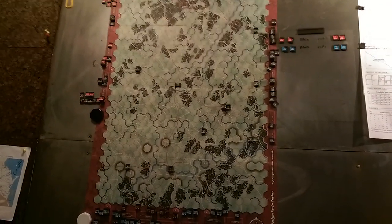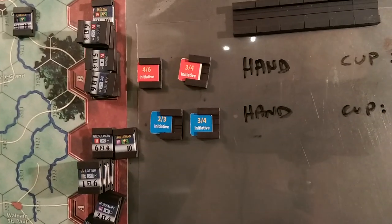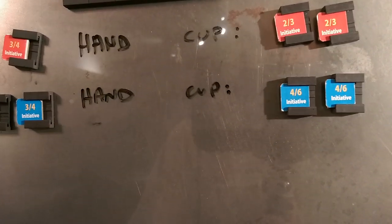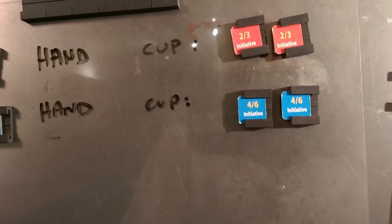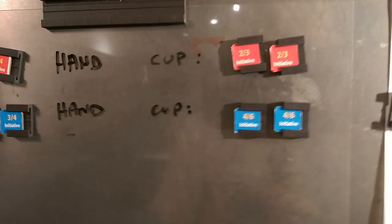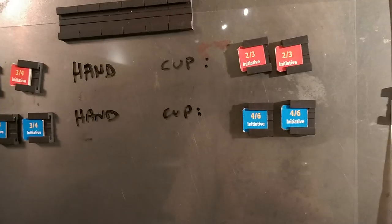There's this little initiative system which at first I thought was kind of cool. Here's the deal: you have chits that are given to you that you're putting in your hand on the left, and then these guys go in a cup on the right. You pull out a chit out of the cup for initiative — when it's your turn you pull one out to see what your movement rate is going to be.